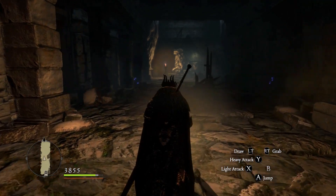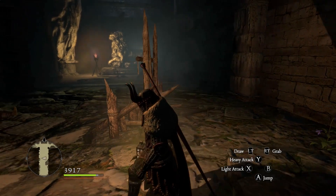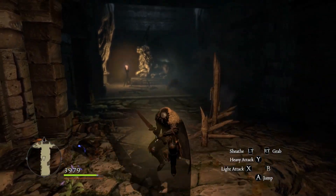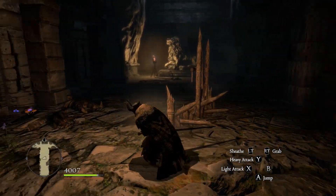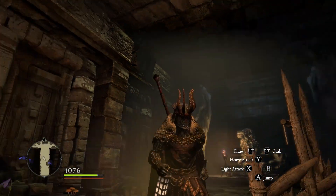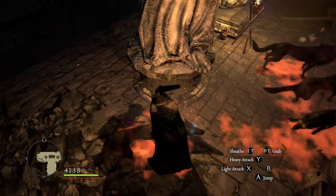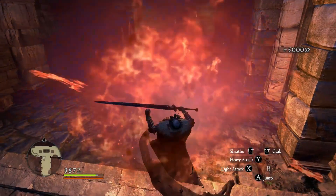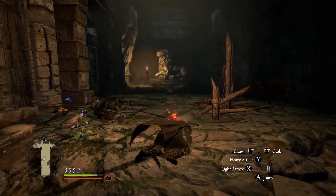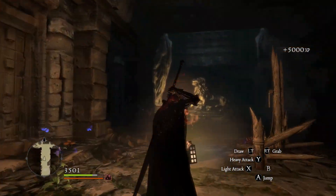We have Death spawning in the configuration with liches and hellhounds. I'm not really afraid of Death — Death is pretty easy. We could actually run in there and have him put the hellhounds to sleep if we wanted. We have sleep resistance, so as long as he's not doing a side attack we can let him put the hellhounds to sleep. He keeps using the side attack even though he doesn't know where we are, so I'm not sure what's going on — but either way, hellhounds are dead.